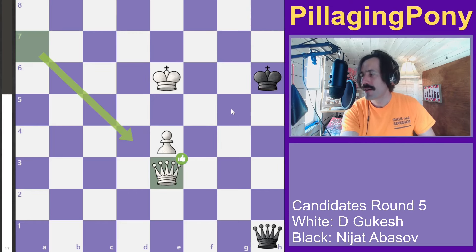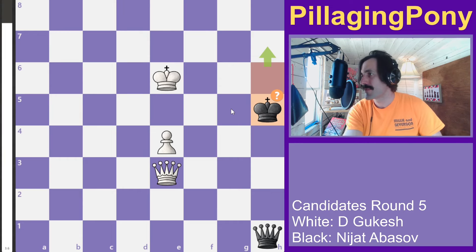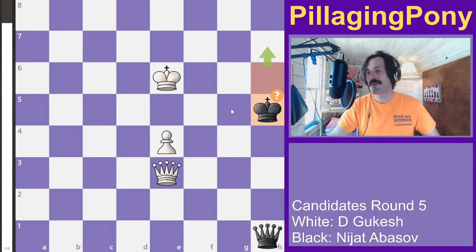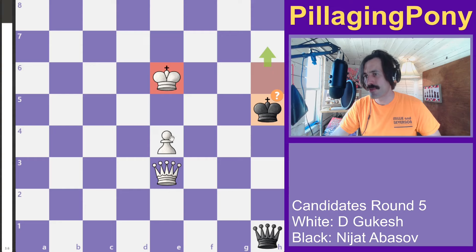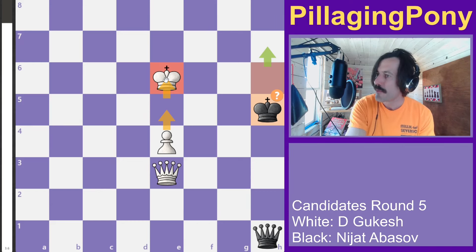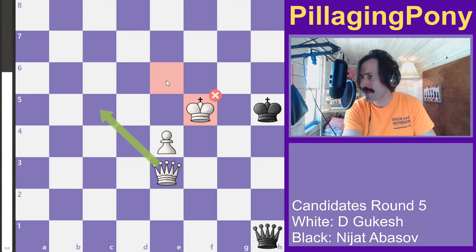All these checks and the bar jumps way up in white's favor. The king needed to stay away to avoid tactics. We can't have any queen trades — if queens come off, white's king is two squares in front of his pawn, which is an easy win to promote. Luckily, white doesn't see it and the bar jumps back to equal.